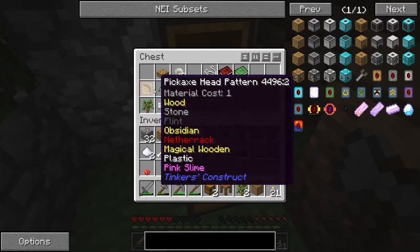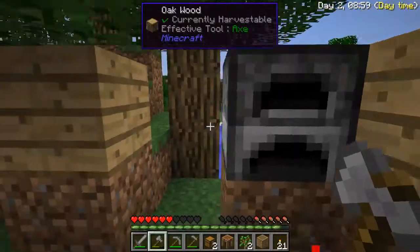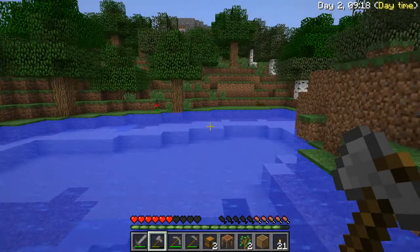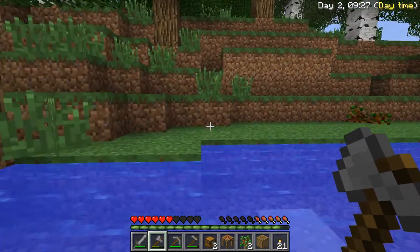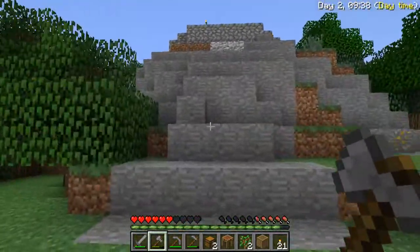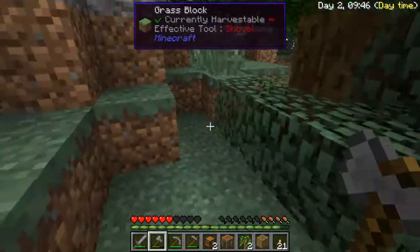I'm bringing up the tinker's stuff with this next run. There's still a few more bits in here but nothing we need to worry about leaving behind. I've got some zombie flesh from when we killed stuff, which means we can put up a tinker's rack and start drying it for jerky.